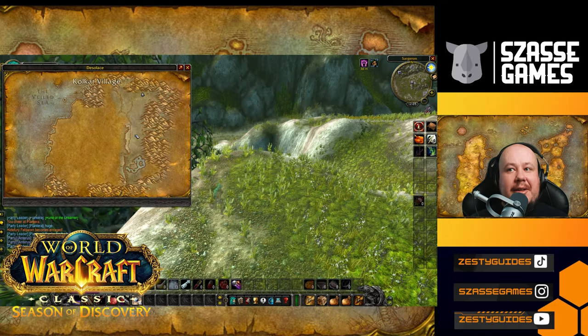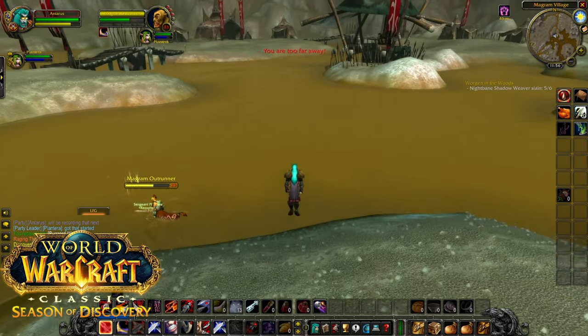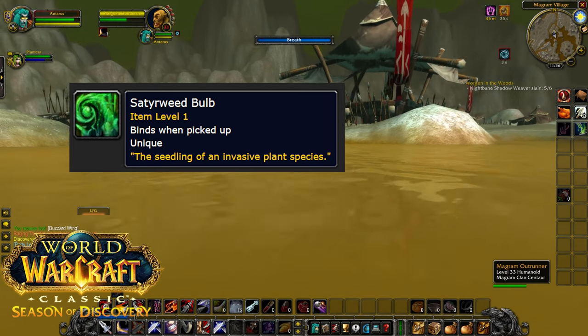Once you grab the seed pod, you need to head to the south. There are pools of water at the Magrim village. Once you stand in the water for a short while, the pod will transform from a desiccated seed pod into a Sederweed bulb.